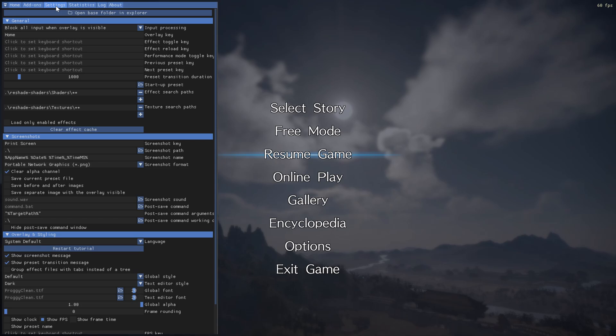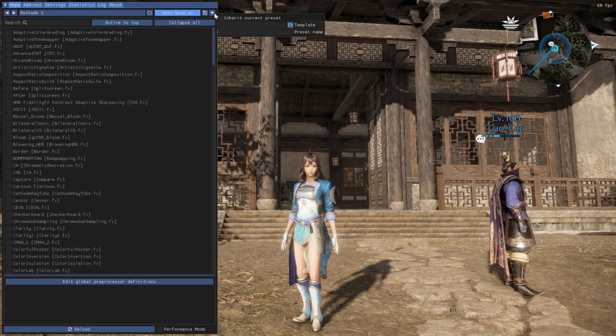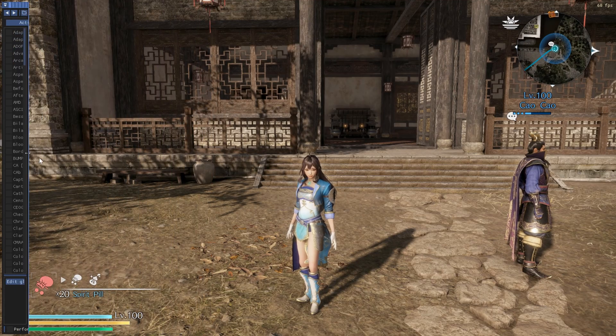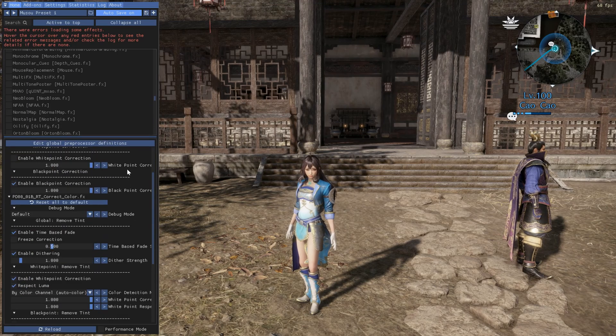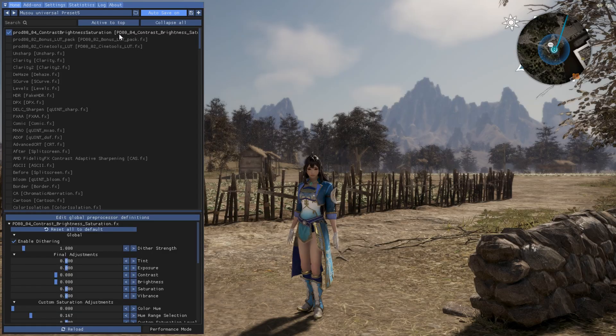First, go to the Settings tab and assign an Effect toggle key so you can instantly compare before and after. Then go back to the Home tab to pick your effects. Before you enable anything, create a new preset by clicking the plus icon and name it whatever you like — something like 'Muso Preset 1' works fine. You can also resize the Reshade window, change its position on screen, and adjust the size of the tab for better oversight over all toggled effects. To find the effects you want, use the search bar at the top. I like to start with the Contrast, Brightness, Saturation effect, because it lets you dial in the most important base settings.